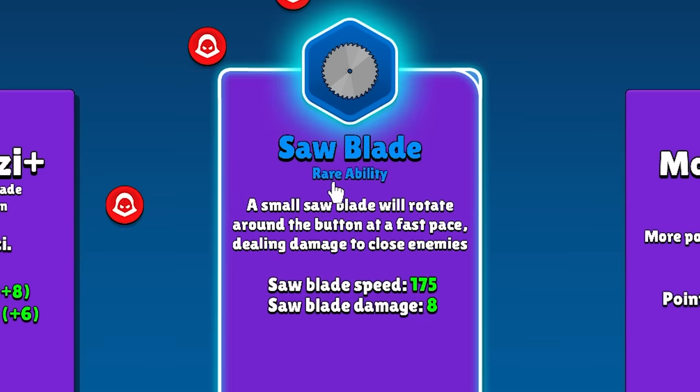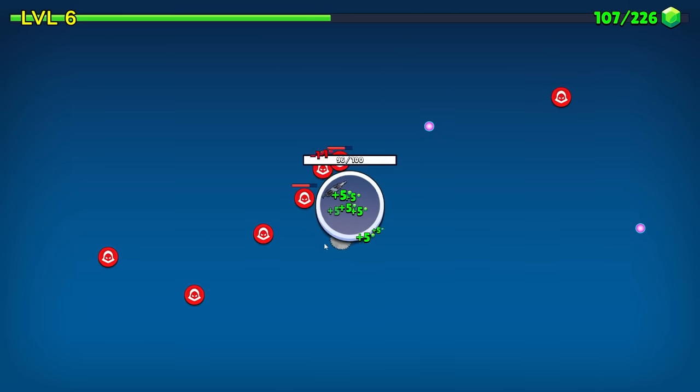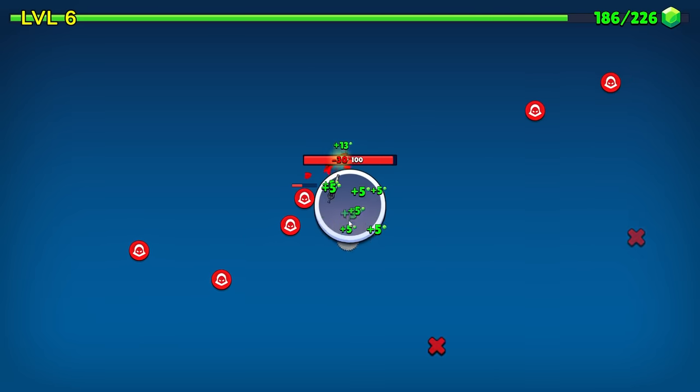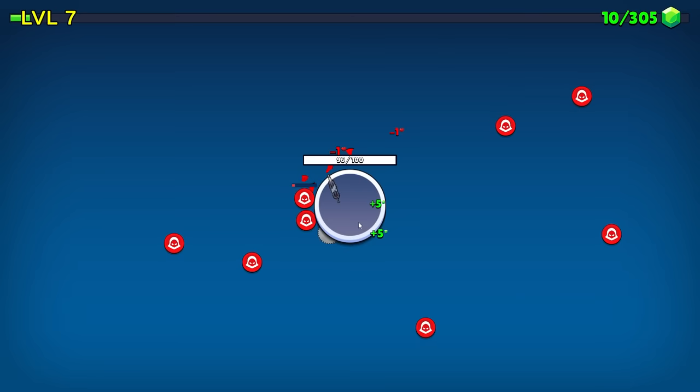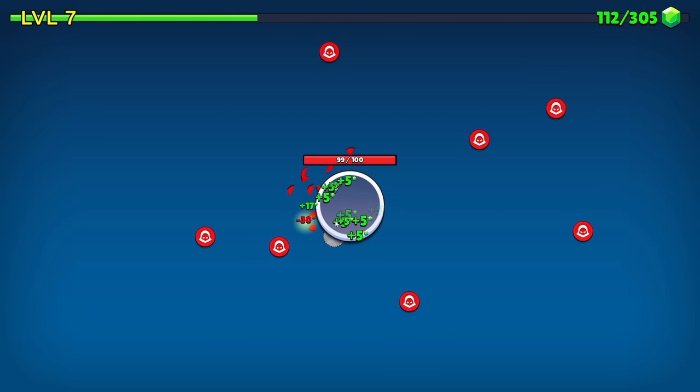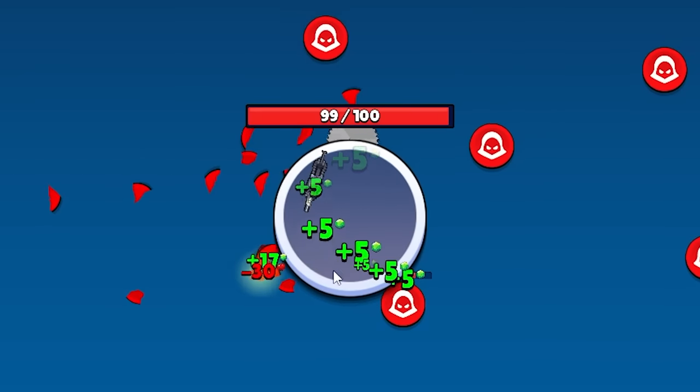Then we're gonna take a rare saw blade. Since the Uzi is about as defensible as a sieve, we're gonna need that saw blade a lot. A big heart, just like us — every 55 button clicks spawns a heart that's gonna give us some HP back. Not that I'm saying we're gonna lose HP, but if the current time is any indication, we're gonna lose some HP.